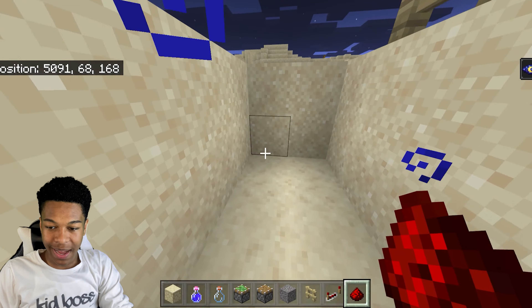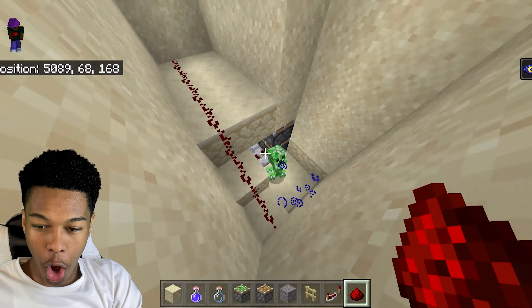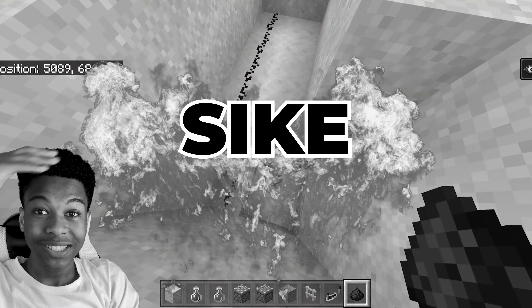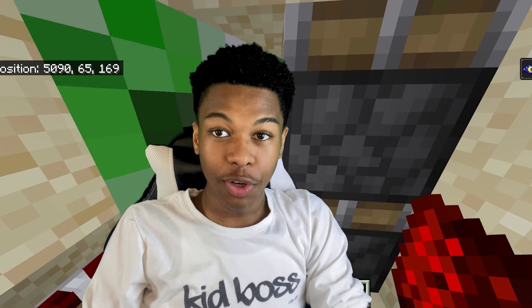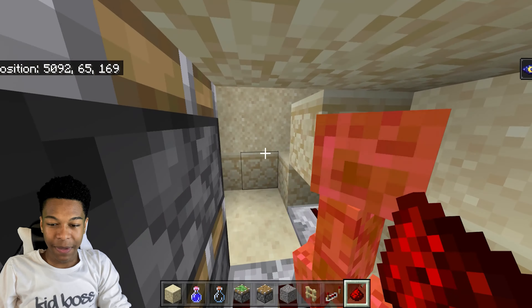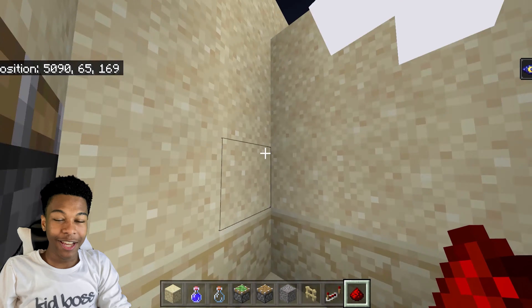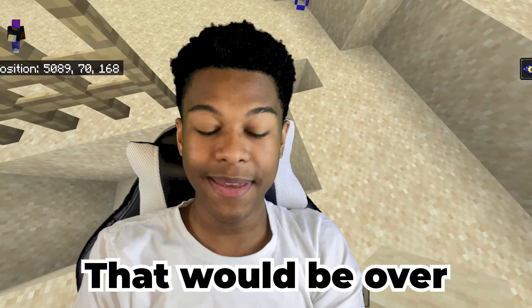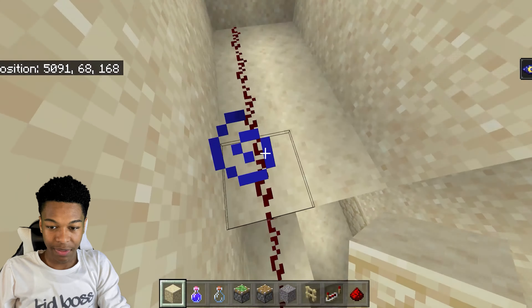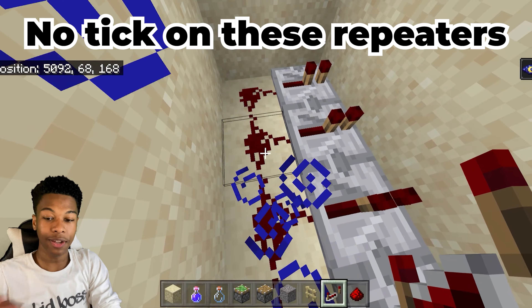Alright, now redstone behind all of these — connect this up. Whoa, yo, a creeper just dropped in here! Thank god I'm in creative — if I was in survival right now that would literally be over. Let me kill this creeper. Luckily I'm in creative so it won't explode. Okay, all good. So as I was saying: place redstone behind all of these, and then place a repeater behind all of them — no tick on these repeaters.